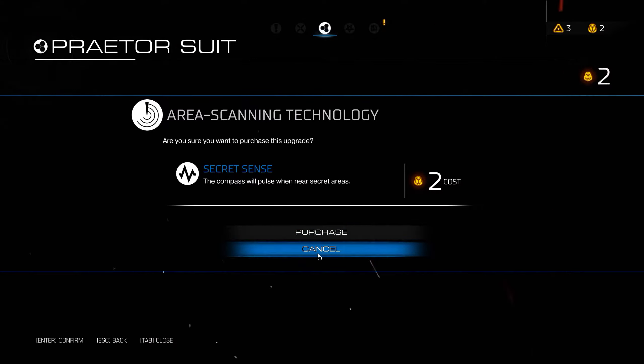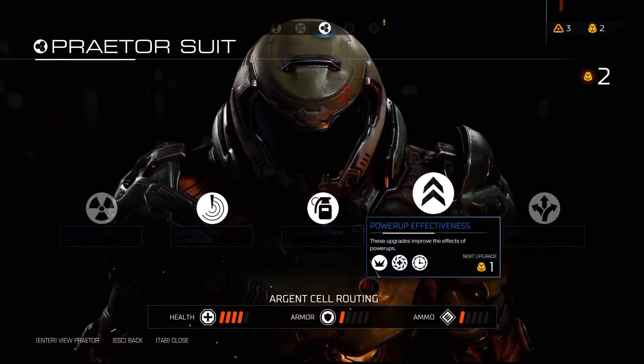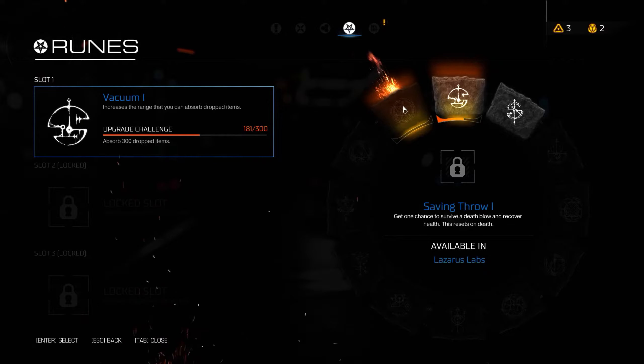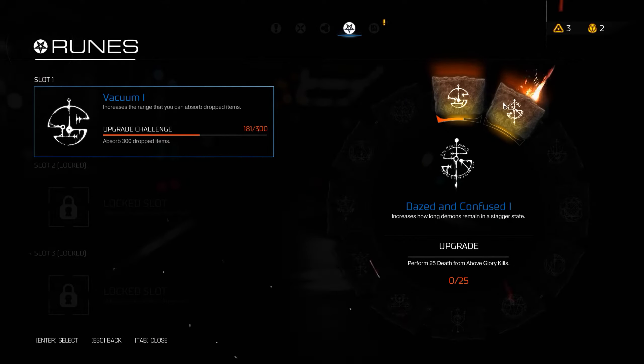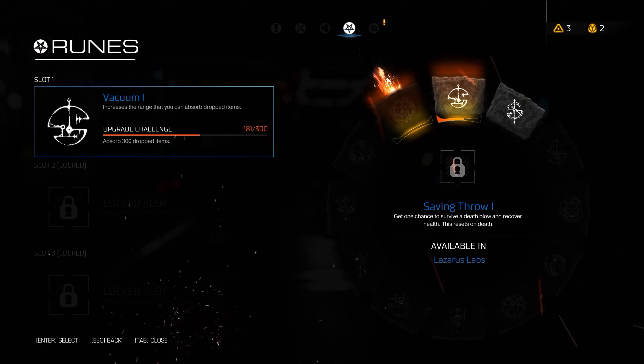There's a lot more customization you can do, though it doesn't necessarily mean it's overwhelming. With the runes system, when you come up to what looks like some sort of green portal, you do a rune challenge, and if you complete it you can pick up any of these runes — there's quite a few of them. At the minute I've only managed to get two. They haven't been too hard so far, and I'm looking forward to seeing how much harder they can get.